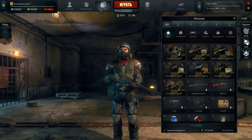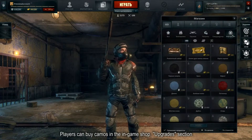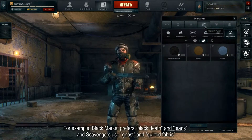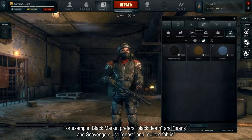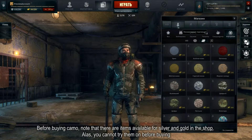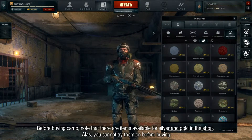Начнем с игрового лобби. Приобрести камуфляжи можно в магазине, раздел «Улучшения». Каждая группировка предлагает свои виды камуфляжей. К примеру, черный рынок предпочитает черную смерть и джинс, а бродяги используют призрак и стеганую ткань. Прежде чем покупать камуфляж, обратите внимание, что в магазине есть варианты, доступные за золото. Примерять их, увы, нельзя.